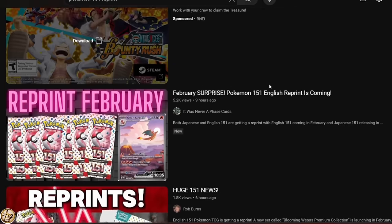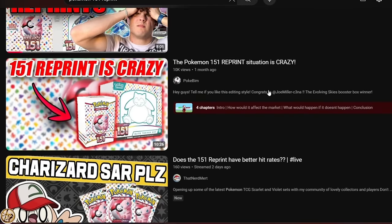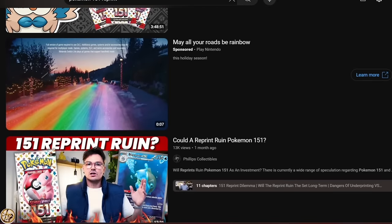Guys, first of all, the amount of videos that came out today about this Blooming Waters Collection box — so naturally, I finally have a little time to make a YouTube video, a tiny window to record. I've been working a lot lately. And then I hear about this Blooming Waters Collection box coming out in February — not anytime soon, okay? February: 12 packs of Scarlet and Violet 151, four promos, and a jumbo card.